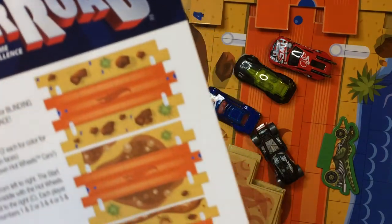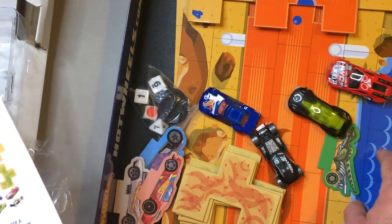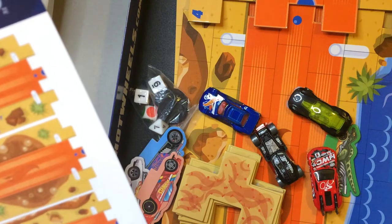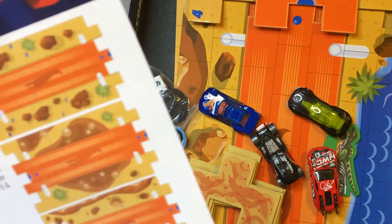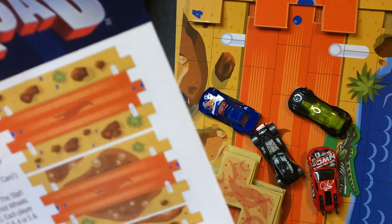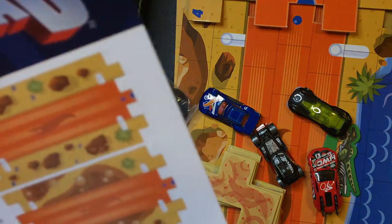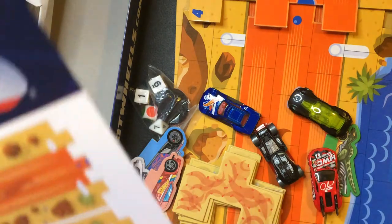Road bonus: Each board has a Hot Wheels orange track running through three center rows. If a vehicle begins its turn on the road and never leaves the road during its movement, the road bonus die may be added to its movement. Both of a player's vehicles may use the road bonus in the same turn. Roll the road bonus die along with the two movement dice every turn you're on the orange. When using the road bonus, your car cannot move off the road at any time during that turn.